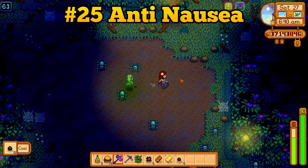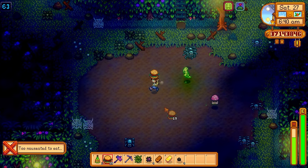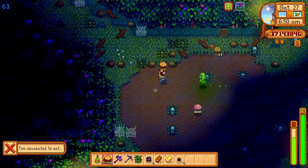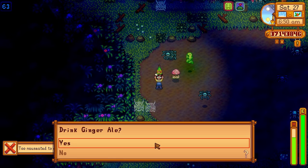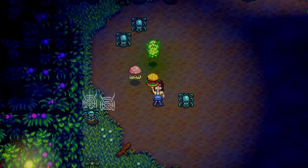If you get attacked by a toxic green ghost, you might get the horrible nauseated debuff. This debuff will prevent you from eating any food and healing up. Eating ginger ale will remove this debuff — it is quite a lifesaver.